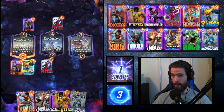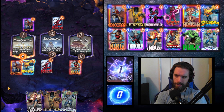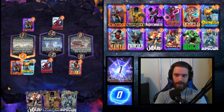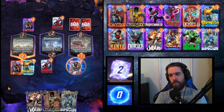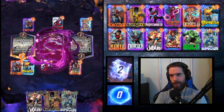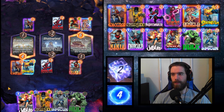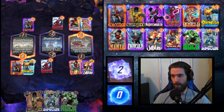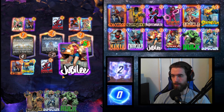I will snap just upon seeing Kamar-Taj with Nakia in hand — getting plus-four on Jubilee, Sunspot, the Infinaut is huge. I very rarely play the Infinaut outright; it's really only there to combo with Dracula or Jubilee. Kamar-Taj and Jubilee go together perfectly — she throws a celebration unlike anything the sorcerers have ever seen.